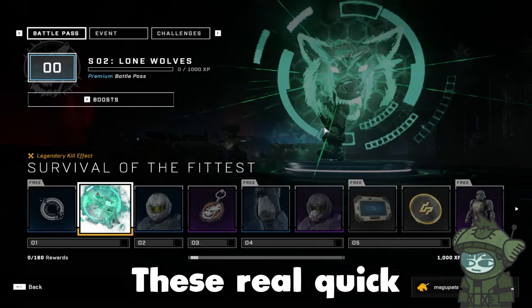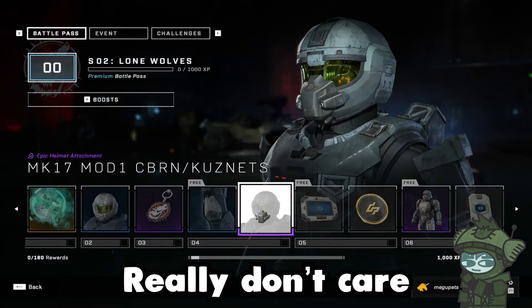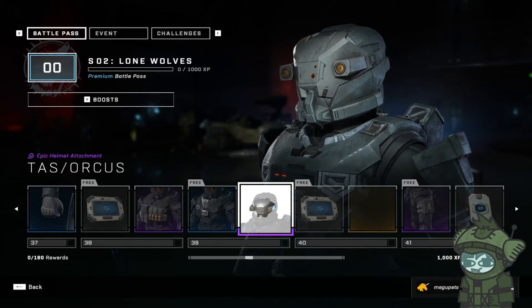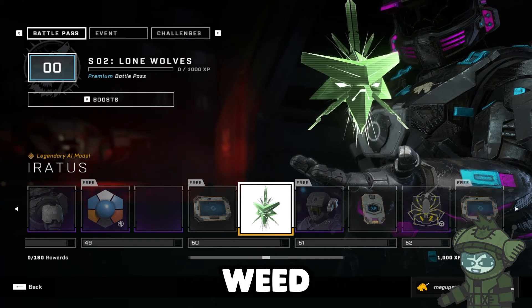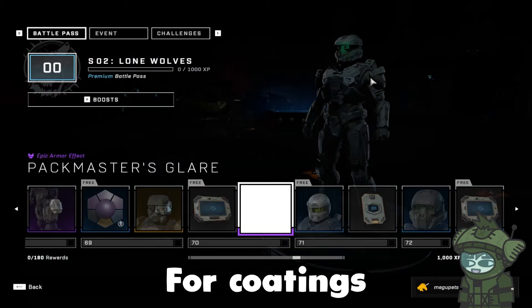I'm just gonna go through this real quick and stop by the things I think I like, because most of it will be shoulder pads and knee pads and I really don't care about those. Why is this called Black Coral Bone? This is blue — just call it blue, light blue. Now this looks so good, it looks goofy, I like it. This looks like a mustache — now I can't unsee it. Is this weed? Look at that weed — Season 2, we got weed. Now this coating — they're using a lot of pastel-based combinations for coatings and I like it.